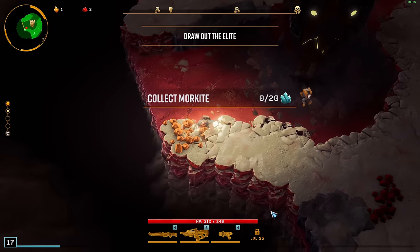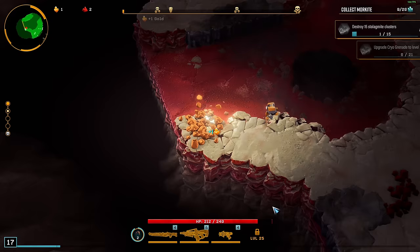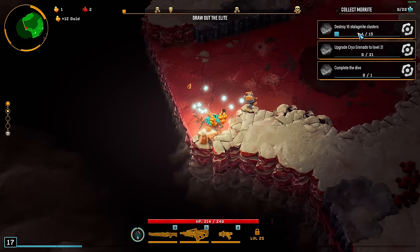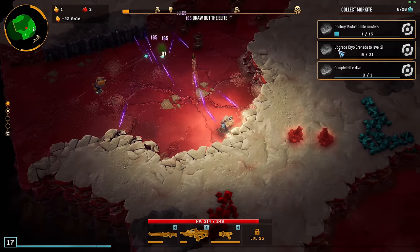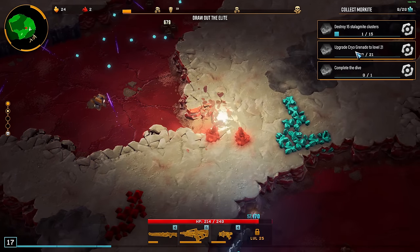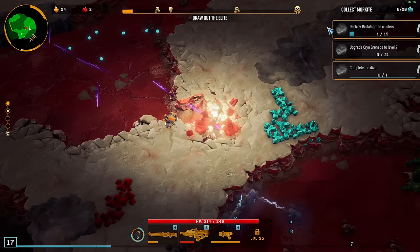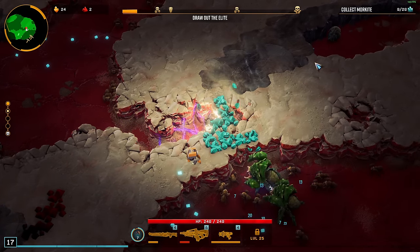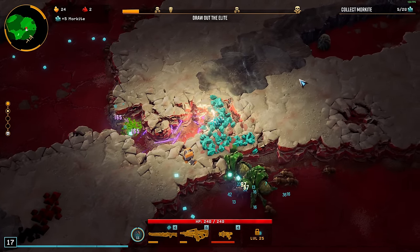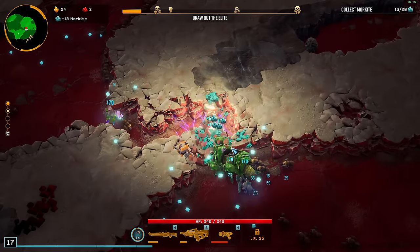Time to get some more gold that we can reroll more. To be honest, I just wasted 70 gold, but that's fine. Our quests are: we have to mine 15 of these clusters, complete the dive, and upgrade the Cryo Grenade to 21. That will not happen this time, but we can definitely do this another time or on a live stream. Wait — this insta finishes the quest? Oh, that's perfect, that's amazing. They help me mining, even.